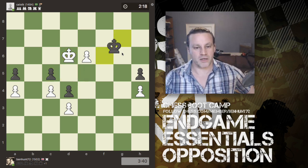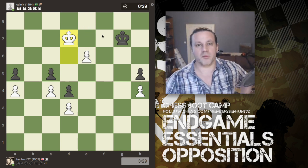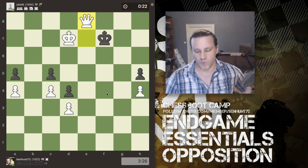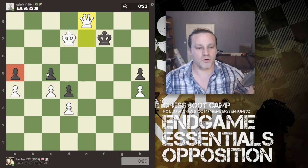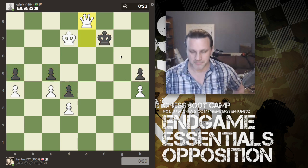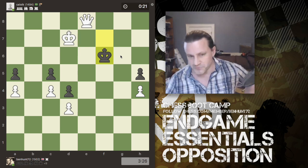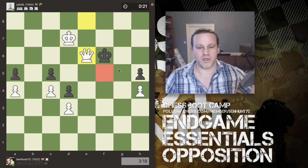He pushes a pawn — not a problem, I just move my king. There's no way now he can stop my pawn from coming through and promoting. I come through with check, he can't block because of my king, so he has to move away. I promote to a queen with check. He's only got 20 seconds on the clock, but I still need to be very careful — all his pawns are blocked, the only piece that can move is his king. If I stalemate his king, I lose a guaranteed victory.